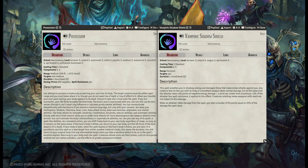Vampiric Shadow Shield is a 5th level spell that protects you by hurting anyone with reach that performs a melee attack against you. It deals 1d6 plus 1 damage per caster level, and heals you for one-fourth of that damage. It's not a lot, but could be useful if you decide you want to wade into battle with your soldiers.